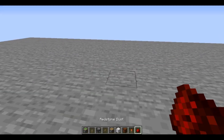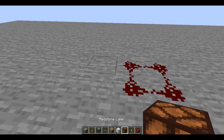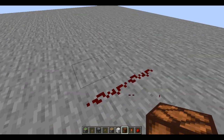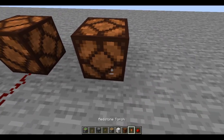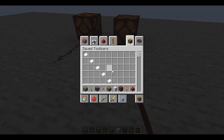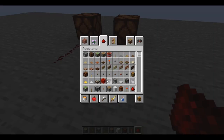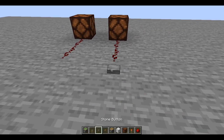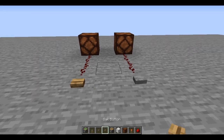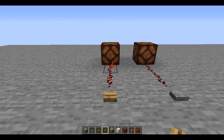Another thing about redstone is you want to know your pulse strength. If you want the pulse strength to last longer, you want to use a wooden button. So if we get a stone button instead, look at the pulse difference — this one lasts quite long, this one lasts shorter.